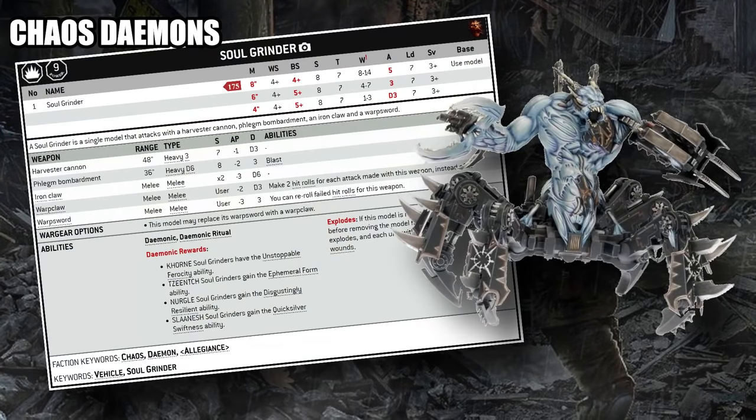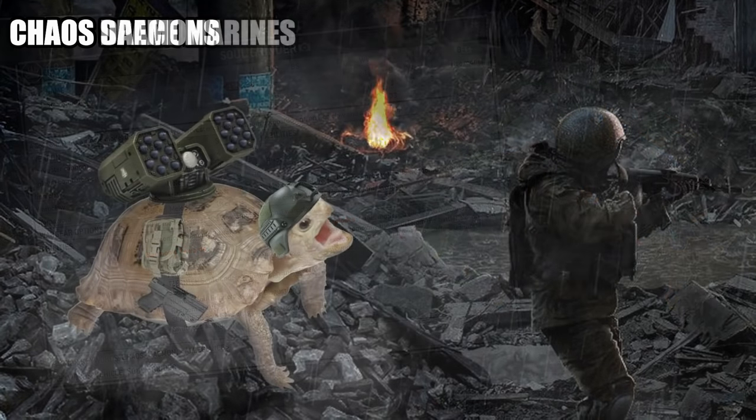After crunching the numbers, the more efficient ranged attacker turned out to be the Soul Grinder. It has a 4+ ballistic skill that degrades quickly, but it has significant ranged output: three shots from the D3-damage Harvester Cannon and D6 shots from the 36-inch range, strength-8, AP-2, flat-3-damage Phlegm Bombardment blast. It's also difficult to kill — Daemonic gives it a 5+ invulnerable save, Mark of Tzeentch upgrades that to a 4+, or Mark of Nurgle gives a 5+ Disgustingly Resilient, and with 14 base wounds it's quite a tank. For 175 points with that 4+ BS, it out-damages the Skull Cannon point-for-point, though it's still not particularly efficient overall.